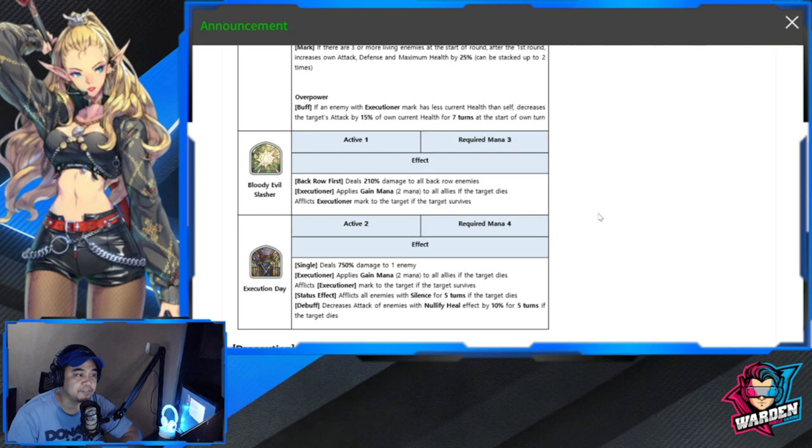The last passive is Overpower. If an enemy with Executioner mark has less current health than Valar himself, it decreases the target's attack by 15% of his own current health for seven turns at the start of the round. He's a very good counter to heroes that rely on their attack being up. Basically, Valar decreases their attack temporarily if they have Executioner.